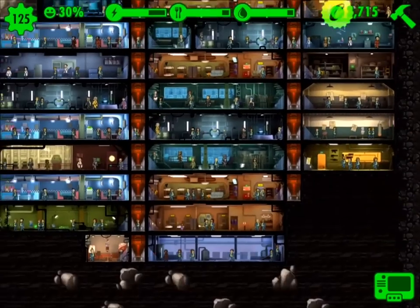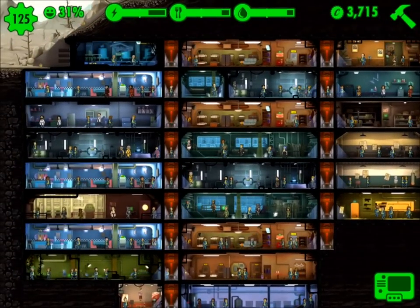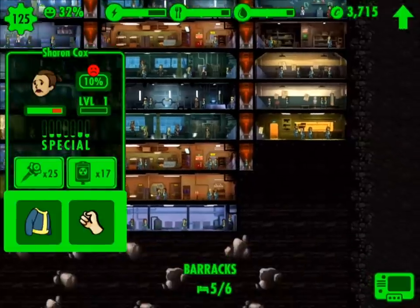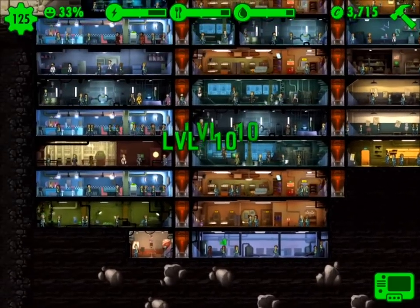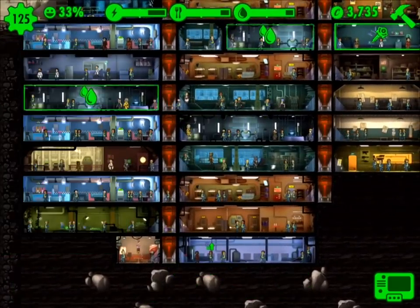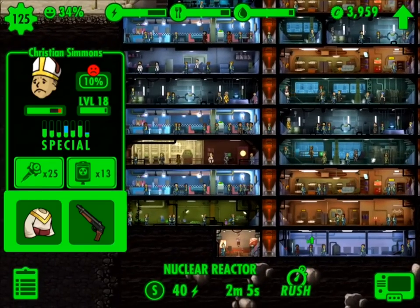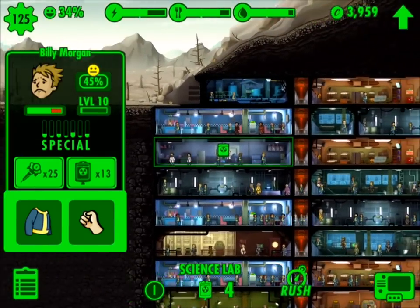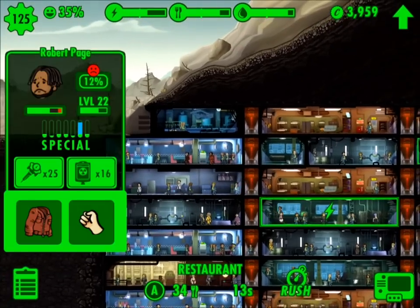The next way to get your happiness up: hopefully you've got some scientists producing both Stimpaks and RadAway. RadAway is used to decrease radiation. When you click on one of your individual dwellers, you can see they have a little red bar. Hit 'Use RadAway' and continue to make these, because that's going to increase the happiness of everybody in your shelter.